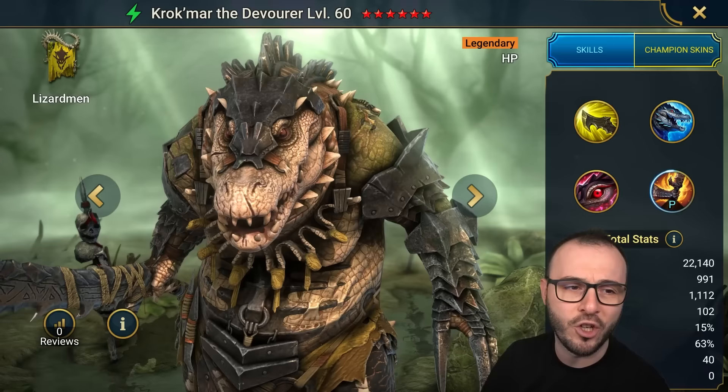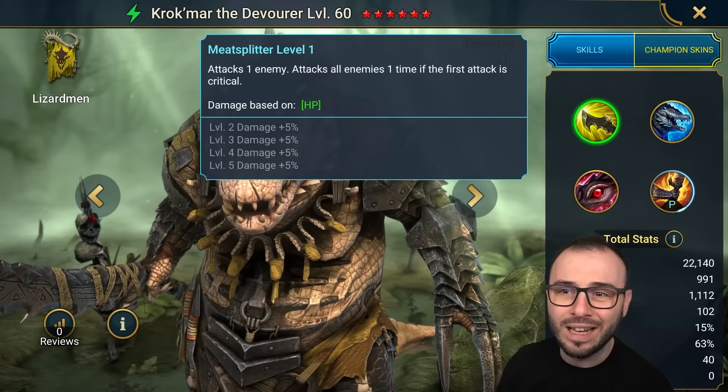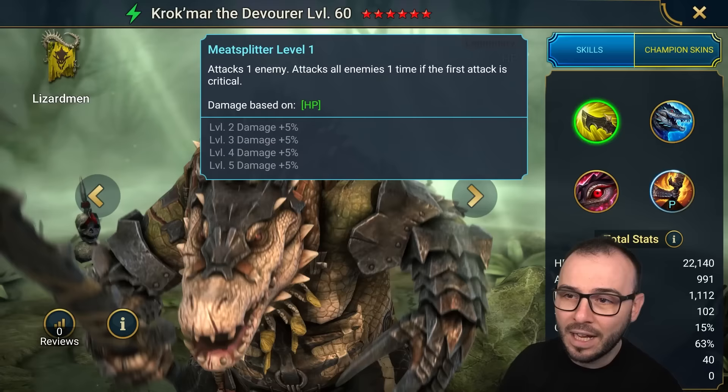His base stats are fairly good: 22k HP, 1.1k defense, 100 speed, 63 crit rate — very nice. He doesn't require accuracy, all resistance, which is very nice. The A1 attacks an enemy, and attacks all enemies one time if the first attack is critical, so that's pretty nice because you're gonna make this AoE, similar to how big An uses his own A1.